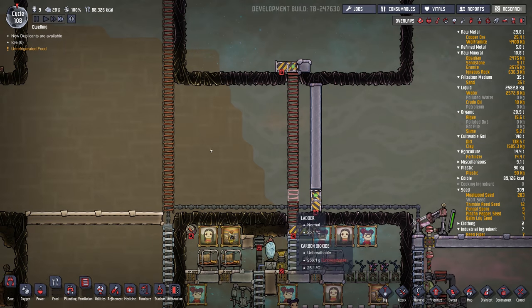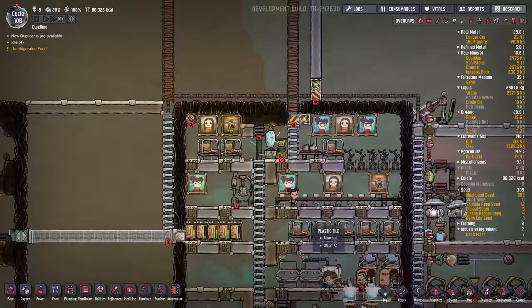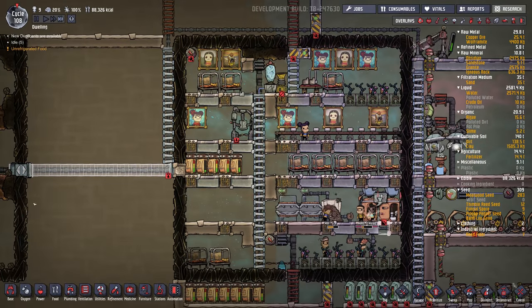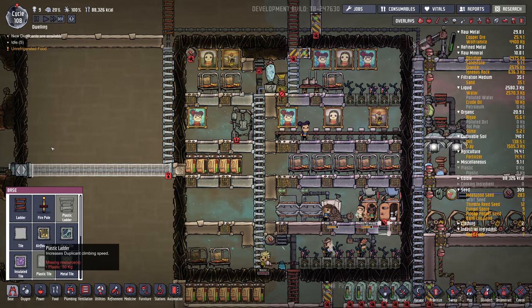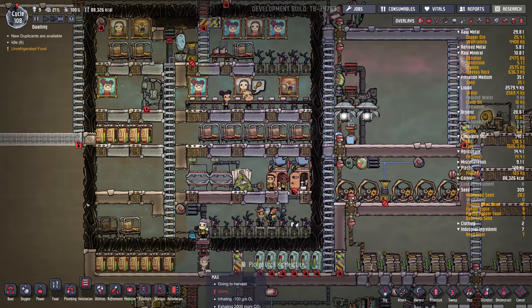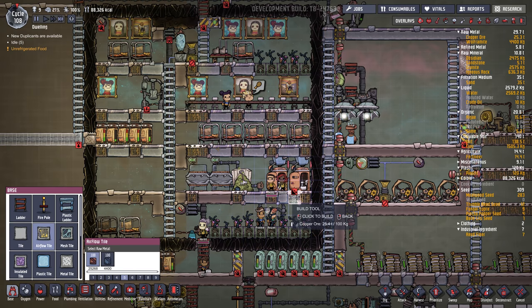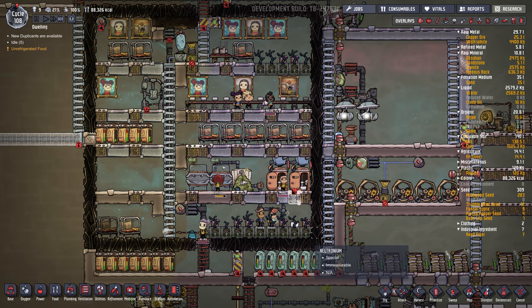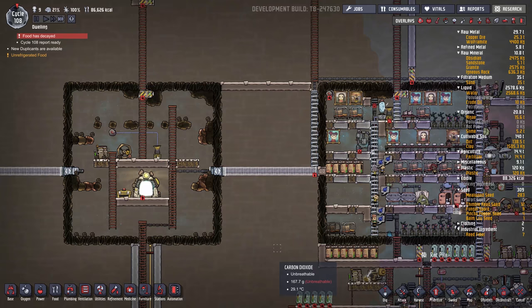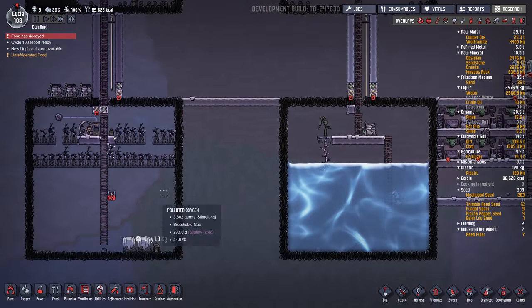I should probably replace this one too. We're out of plastic — just ran out. We can use air flow tile because we've got lots of copper. But that's one of the challenges of this map — there's a finite amount of materials for building and stuff.